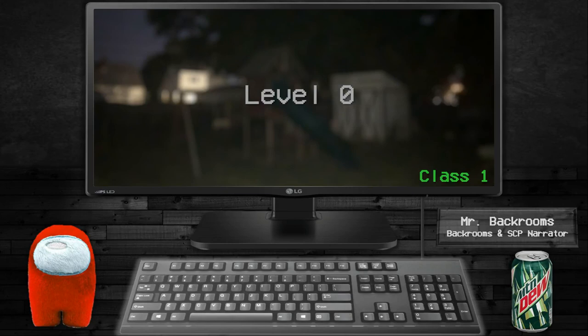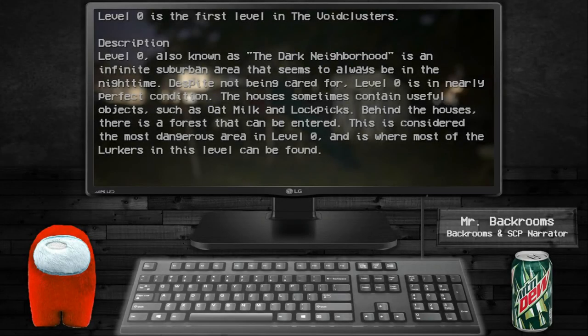Level zero, class one, risky low creature count. Level zero, also known as the dark neighborhood, is an imminent suburban area that seems to be always in nighttime. Slightly not being cared for, level zero is in nearly perfect condition. The houses sometimes contain useful objects such as oatmeal and lockpicks.